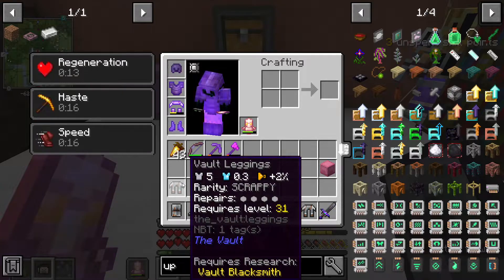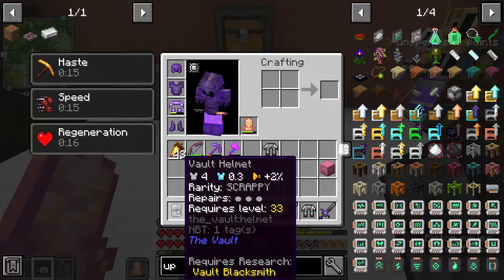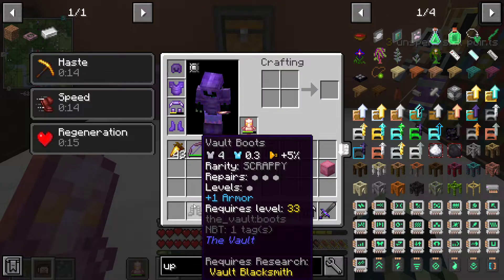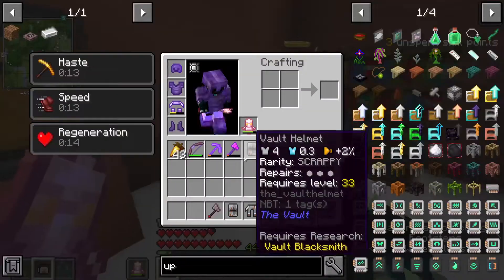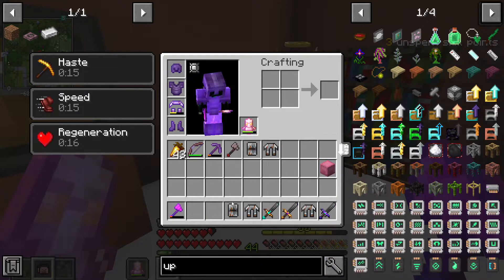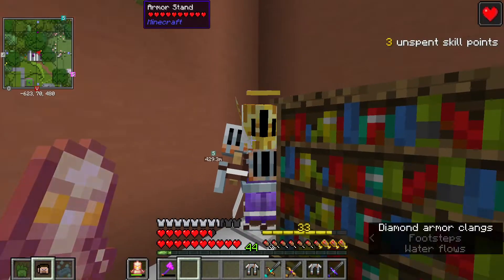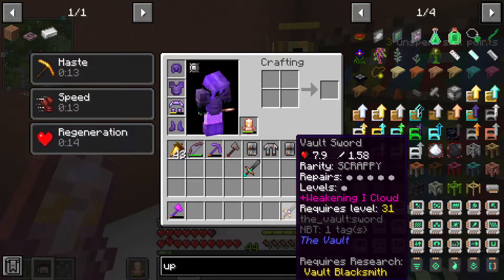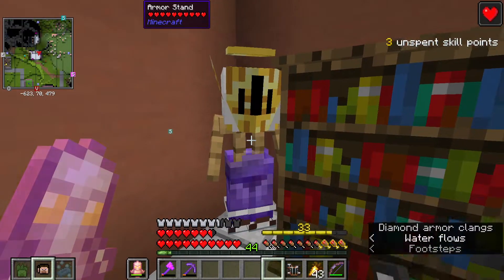We have three skill points to spend. Leggings at five - same but no level, so pointless. Four - that's better than our actual helmet but it has no levels. Four with a level and plus one armor - that's better I think. Let's throw them in there as the new boots. Axe at 11 with one level - we're using 11.4 so that's pointless. This helmet is one level and a three - still good but not better. I don't like using swords; that has soul bound on it, meaning when you die it stays on you. So all this vault gear is not really that useful.